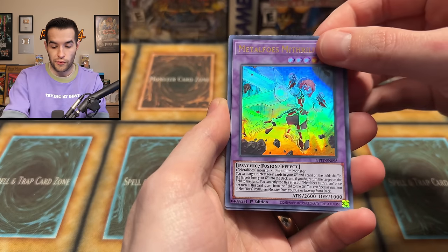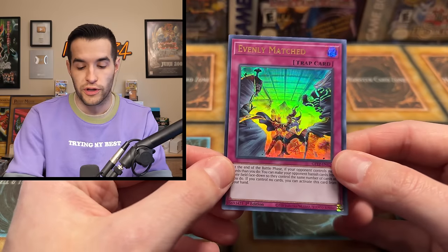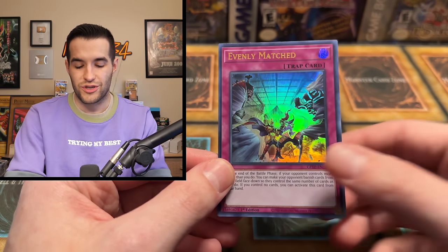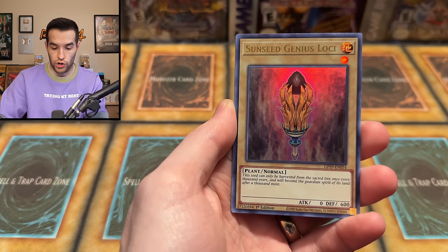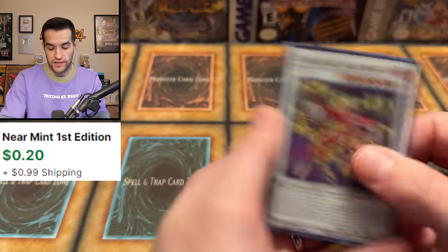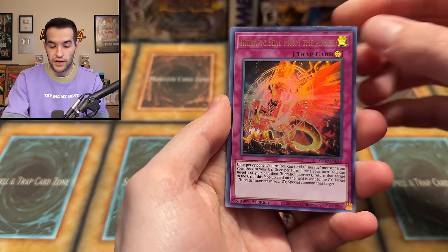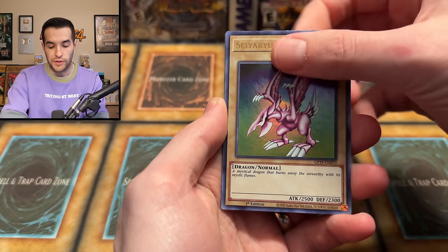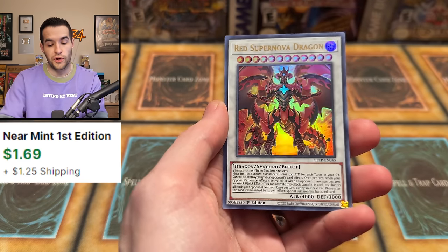Dark magician is also a nostalgic card and it's on the front of this pack — Ghost from the Past one, I believe in you. We have Metaphys Metamorphosis, Metaphys Mardius, Mekk-Knight Durandal, Baby Roc, Metalfoes Counter, and Evenly Matched — formerly a very expensive card, now down to like two or three dollars. Ghost from the Past, come on — Time Thief Chronocorder, Sunsea Genius, Sunvine Gardener, Lavalval Dragon, and Lavalval Salamander. Lavals and Sunvalons it is.